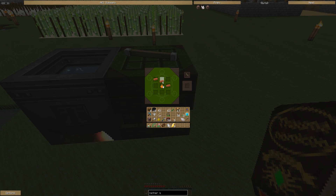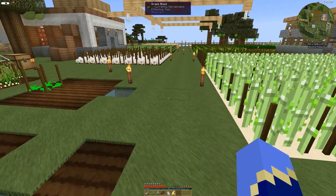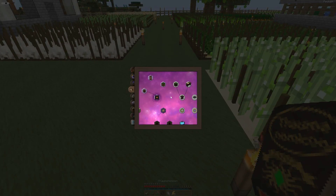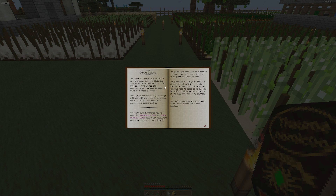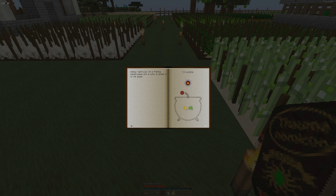So we need two plank cores. We were actually working on getting the aspects we need. We need to make that for sure, but let's make this for now. We can get Terra off of like dirt or something, and Lucrum off of gold maybe.